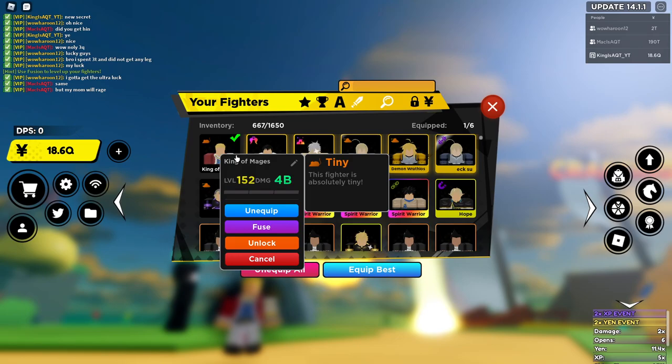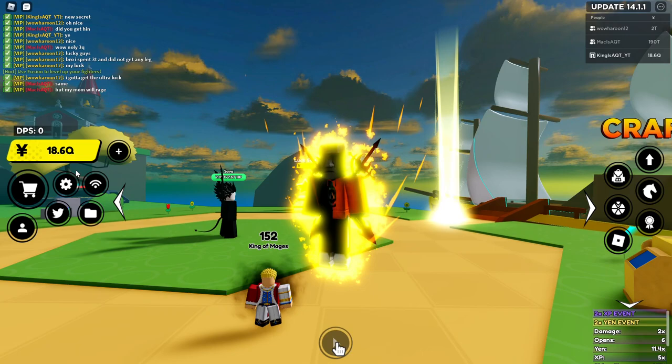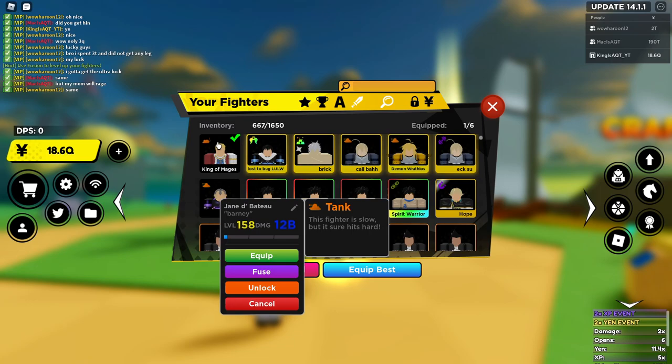It's a tiny boy. I still don't even know really what the tiny passive does. I know it makes him small, but I don't know if it's like a damage boost, speed boost, or what. Oh, it's definitely a speed boost, but I don't know if he does more damage than normal. But I can check that — so 4 billion at 152 is what the tiny one does. How much is the normal one at 152? Normal is oh, so it's 4 billion. So there is no damage boost or anything.